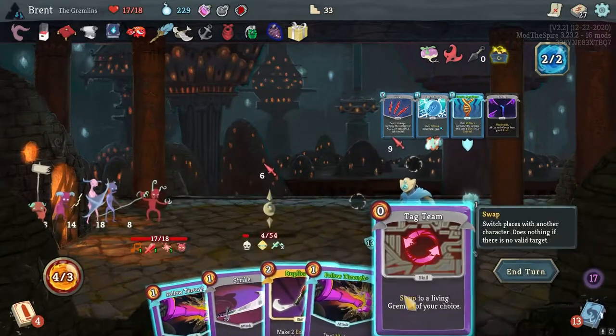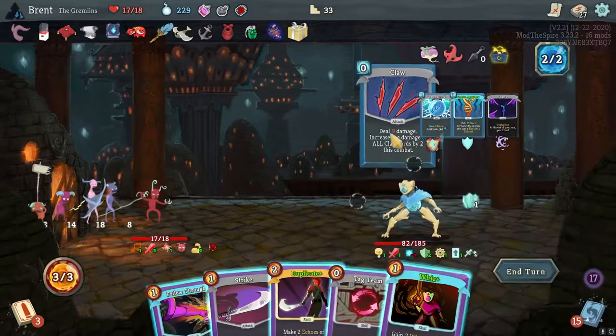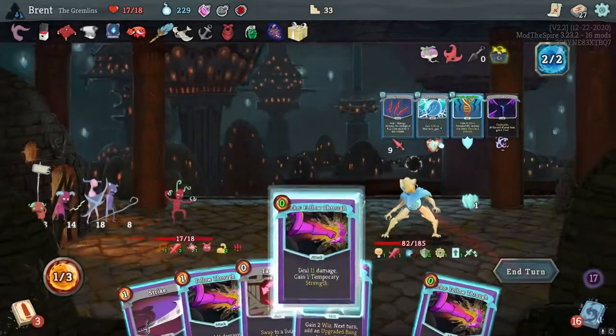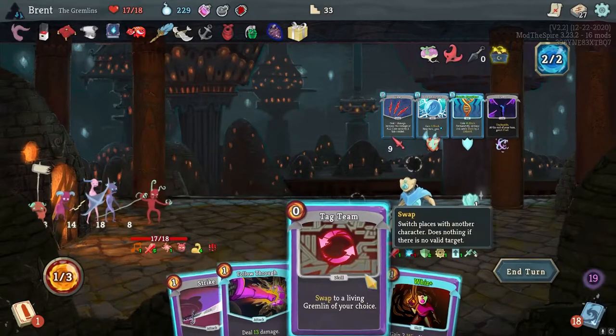Maggrim on here, not terrible. Follow Through - let's get the damage going on him. That's done. Nine from the claw, we got the Duplicate. We should have duplicated the other Follow Through. We were worried about it, but I wasn't really.